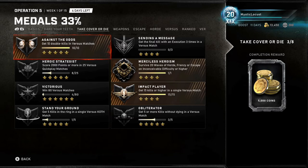Get the final kill with an execution three times in a Versus match: what I would do is load up a Co-op vs. AI, wait until the last kill, circle out somebody when nobody's around, and kill them right as everybody else is dead. Heroic Strategist: score 2,000 points or more in 25 Versus Quick Play matches — just play King of the Hill.